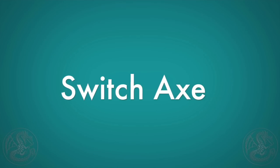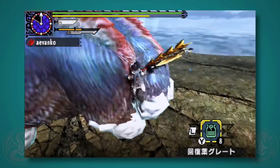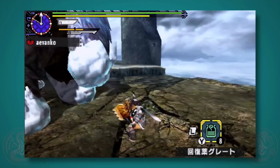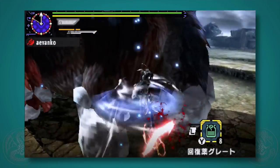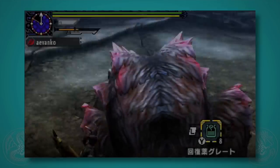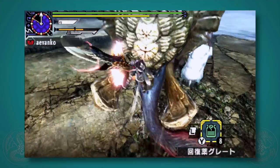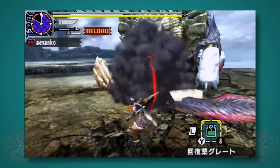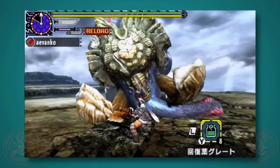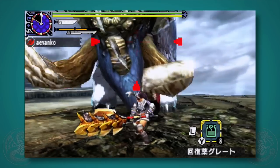One of my favorites — the switch axe. The switch axe aerial style is a bag of all tricks. You can do the normal axe chop, you can do a morph attack, and in sword mode the first jump is an actual hit just like the sword and shield, only it does a lot of damage. You can even do an aerial discharge if you know you have an opening. This is especially good because if you vault off a monster and it causes them to flinch, you can go straight into the discharge and get off a lot of damage.